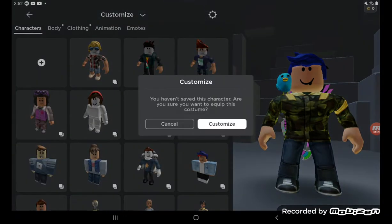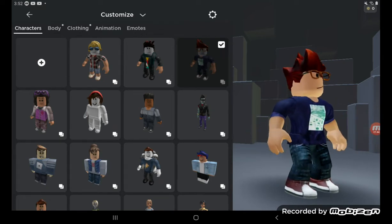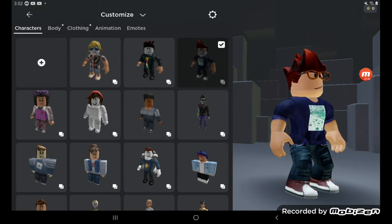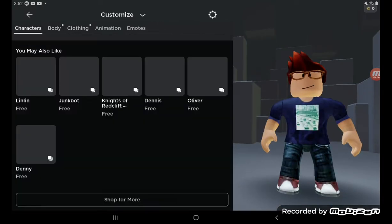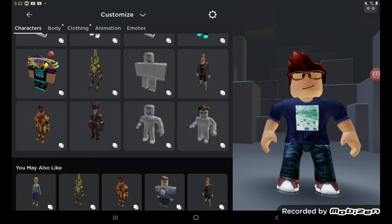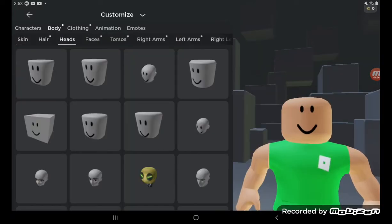Now you can go over to your character and as you can see, I got Oakley's hair as well. Look at the pants — it's exactly like Roblox's pants. Let me quickly make a Roblox character here — actually Roblox himself — so let's just do that.